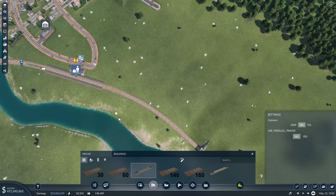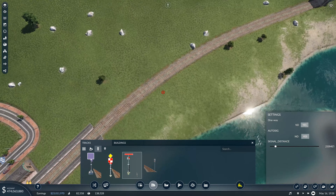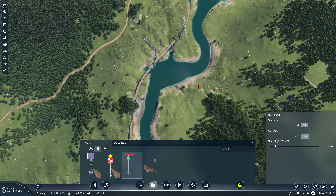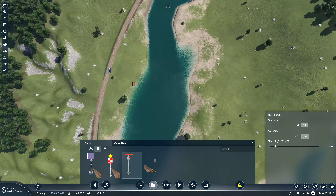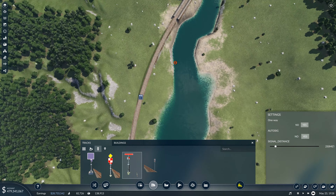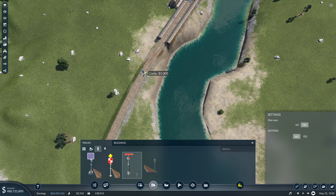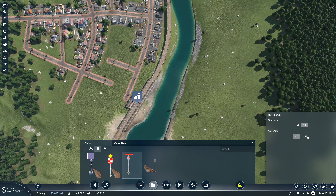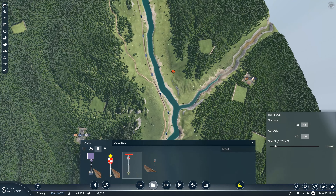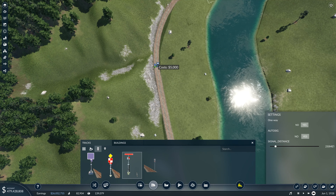Over here we have that one built already. Signals — auto signal. Yes. One, one. Come down here, two. That should have put them all in the same spot. Perfect. One here and there as well — auto signal, then auto signal again. One and two. And we'll leave that out.